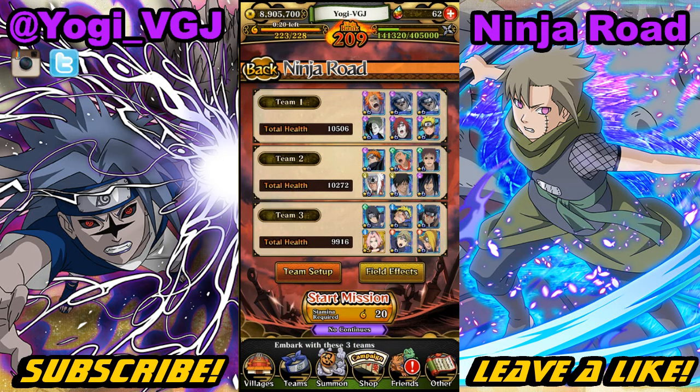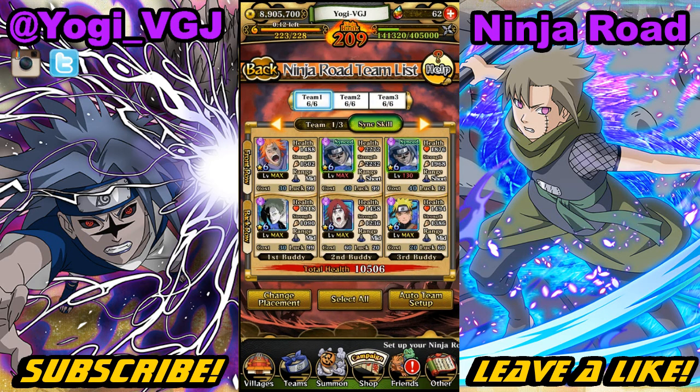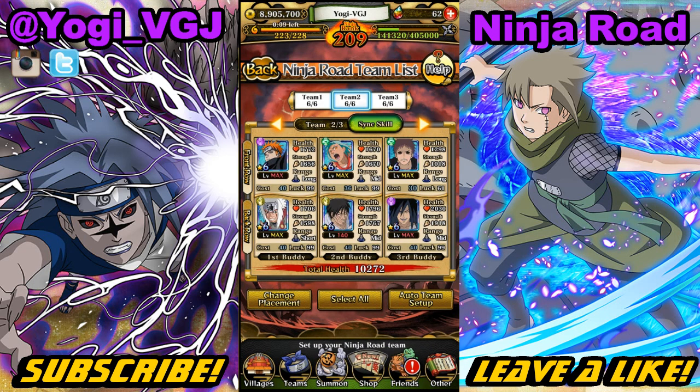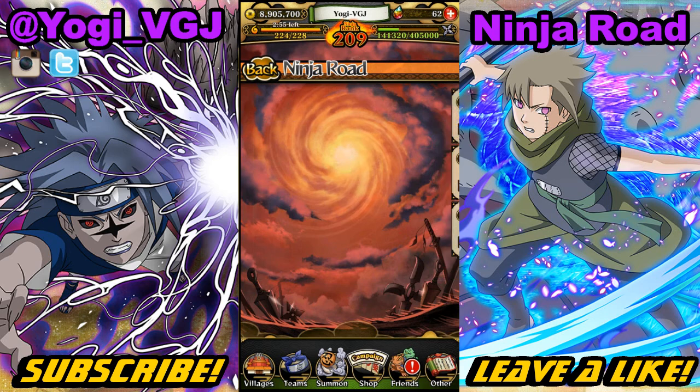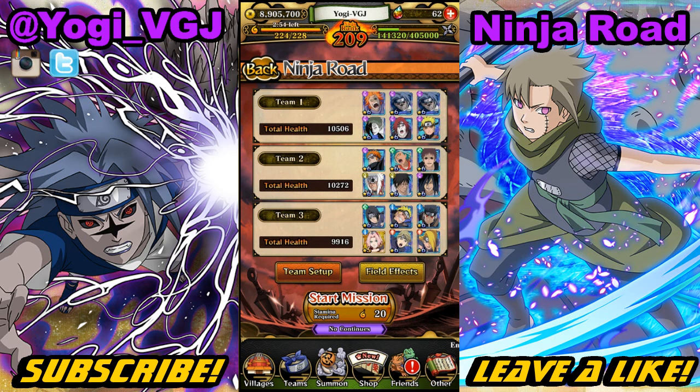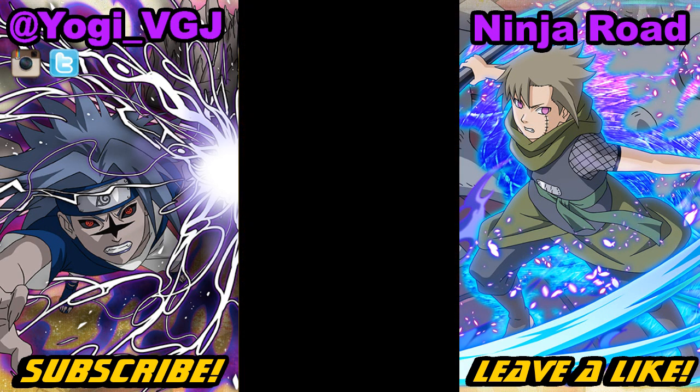What's up everybody, Yogi here. Today I'm doing Ninja Road Season 7 using only free-to-play ninja for my first team. I have nothing but wisdom characters and I'm going to use them to take down the final boss. My second team has a variety of ninja — you want to make sure you have AOE that hits multiple characters. My last team I did not use at all, they're only here for insurance and backup. Copy my first and second team as much as possible and don't forget to leave a like on the video.